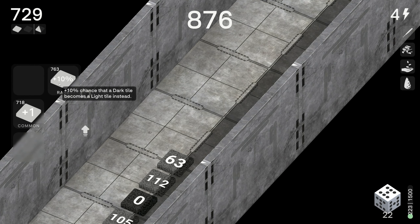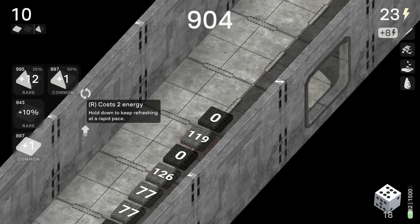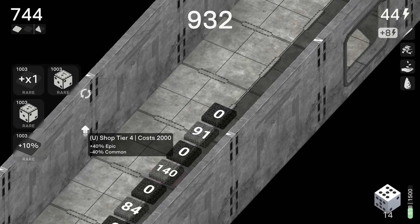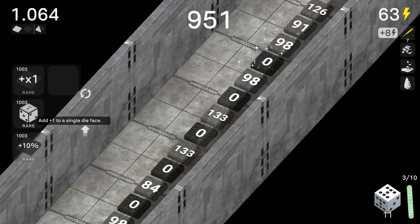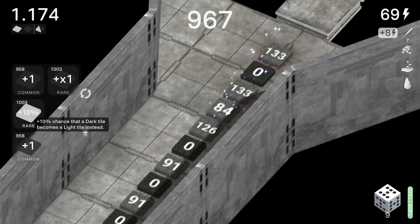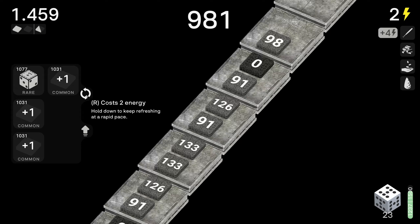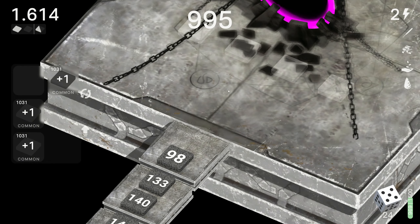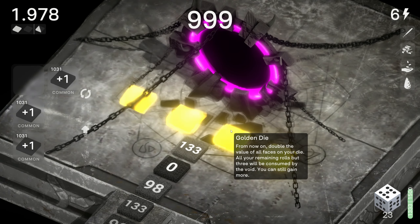I could upgrade the shop - probably should, but things are still less than 2000. I don't think we upgrade the shop yet, we just carry on until my upgrades cost more than the shop increase. We're at 70% for a light tile now - this is looking better. This is how I usually kind of win - it feels like. We've got five sevens - I think we have to take this: double the value of all faces on your die. All your remaining rolls but free will be consumed by the void. I need to roll - I think my achievement is like 40.